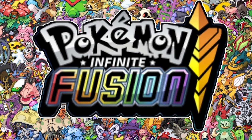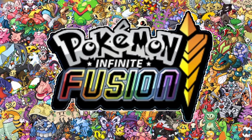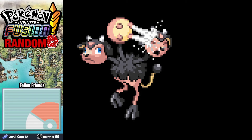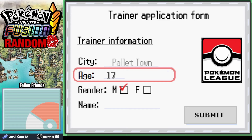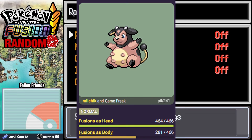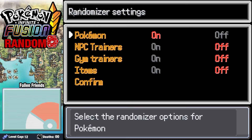In Pokemon Infinite Fusion, the fan game with over 210,000 different Pokemon combinations, there are all sorts of designs — from cool, to cute, to creepy, to whatever this thing is. And the Pokemon with the most 'whatever this thing is' fusions has to be Miltank, clocking in at over 700 sprites, putting it at number 7 out of the 466 different Pokemon in the game at the time of this recording.